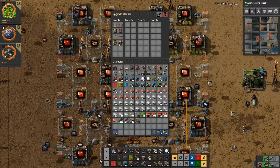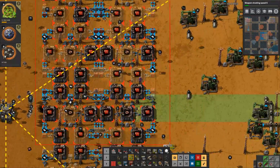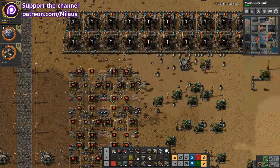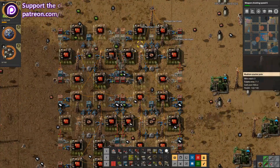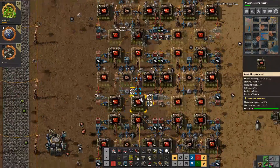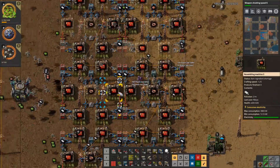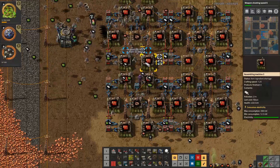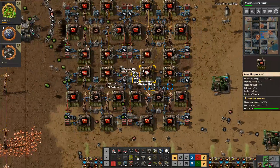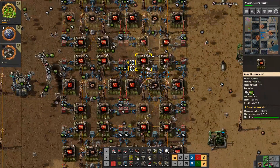I'll just do this from blue to yellow. If we're going to build it, might as well build it as fast as it can build. Every one of these I see gets as much plastic as I can get away with. Still have more plastic — still have more.